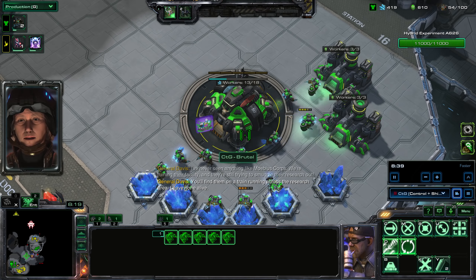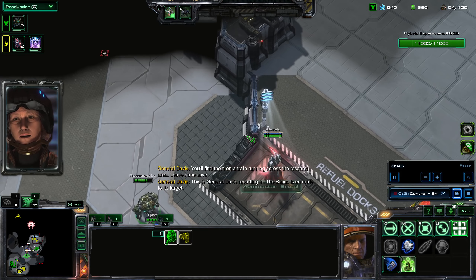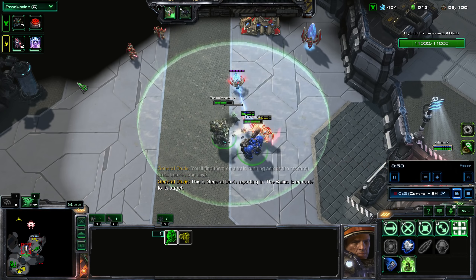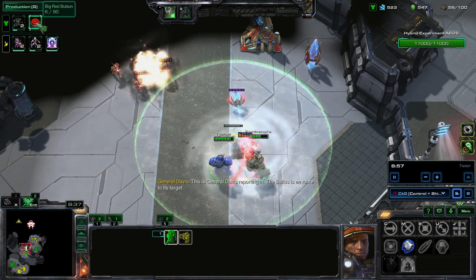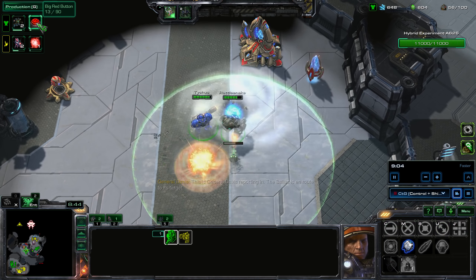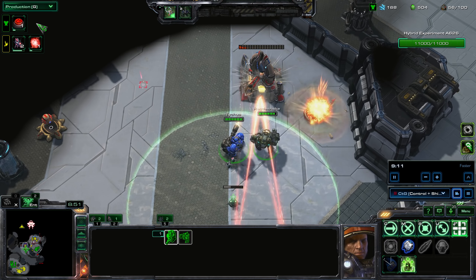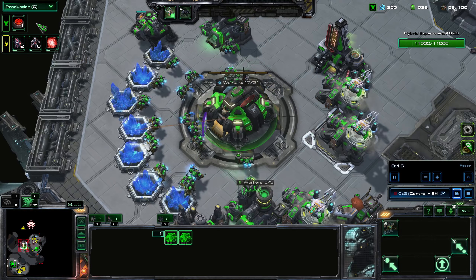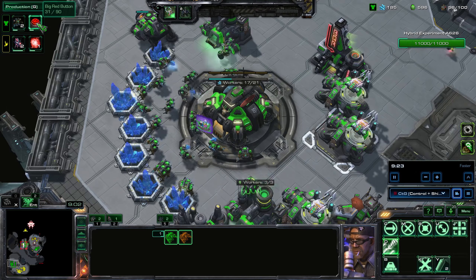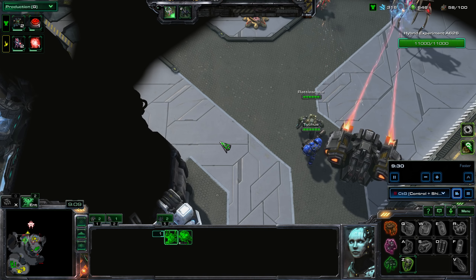I'm sending additional workers to my gas so I can get more gas for upgrades. I start the Big Red Button research, which will allow Tychus to get his nuke. There's no reason not to go for the nuke because Tychus's nuke radius is actually larger than other commanders' nukes — larger than Swan's Pulse Cannon, larger than Nova's nuke.